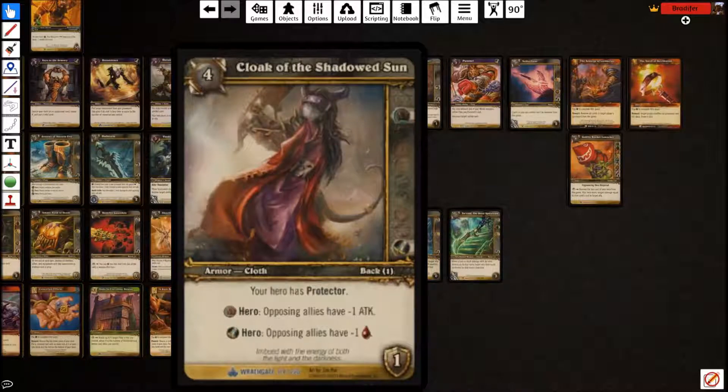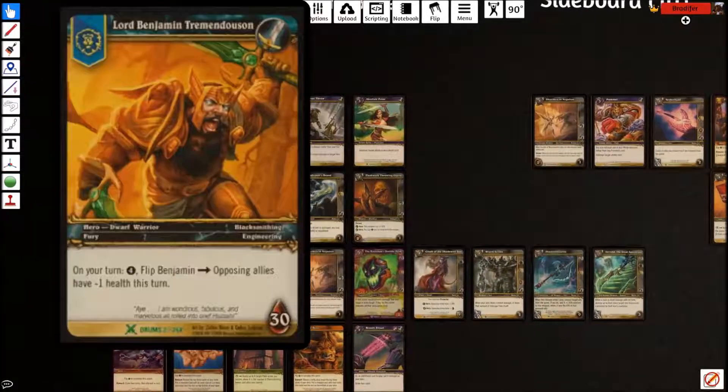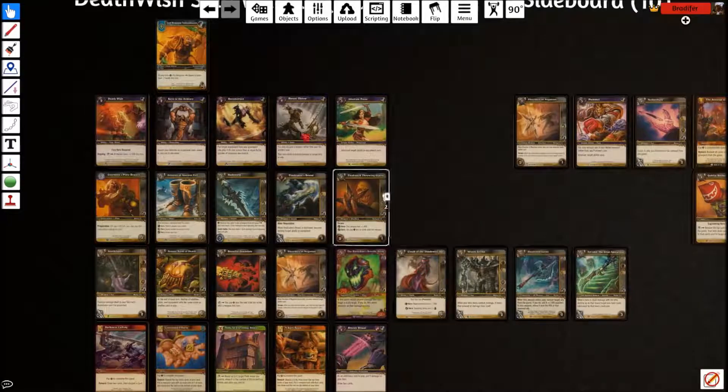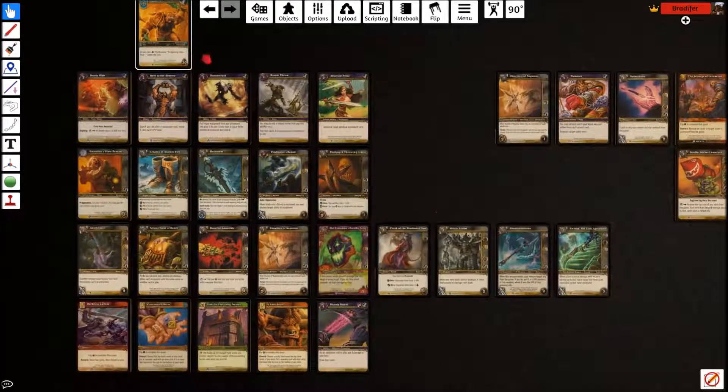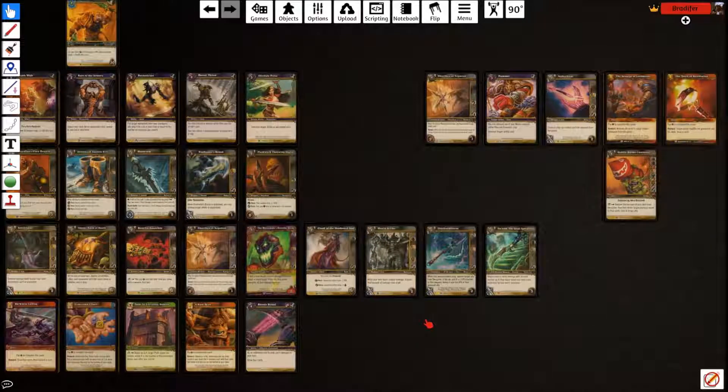The Cloak of the Shadowed Sun is more of a sideboard card, but I like it in the main deck. Your hero gets protector — that's irrelevant for us as a warrior. We only get the bottom part: opposing heroes have minus one health. This is great versus token decks. It can stack with your hero power to give all opposing allies minus two health, though that takes eight mana so you'd need to sequence it carefully.